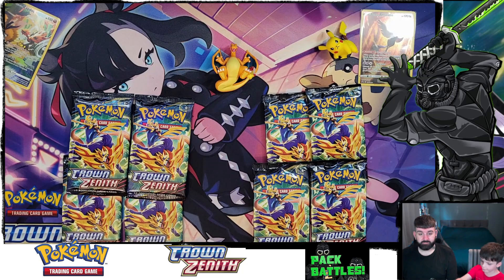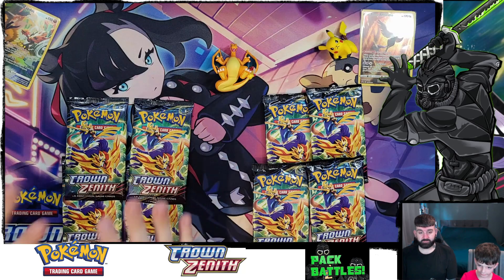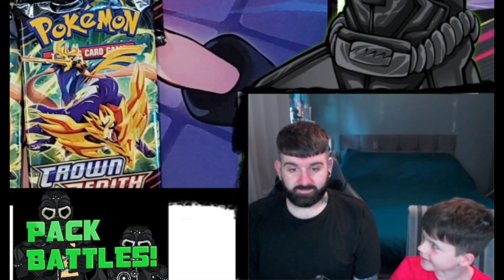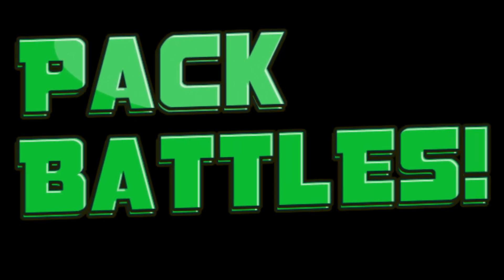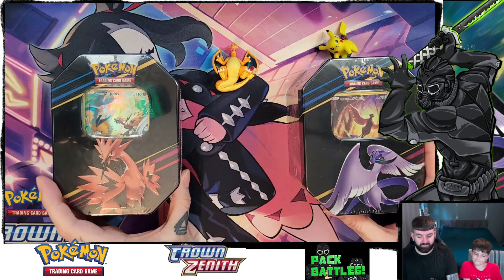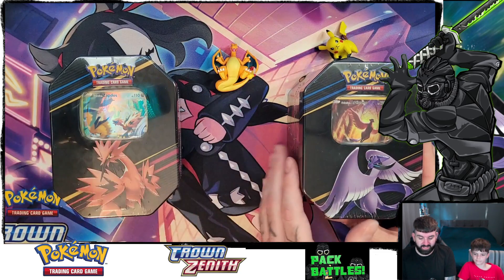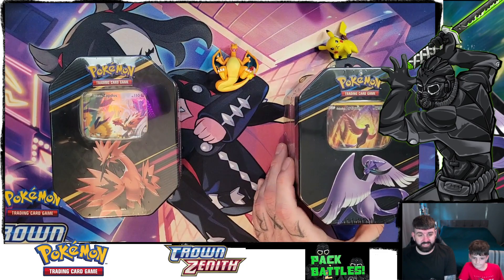We've got our full pack of Crown Zenith and we're going to see who is going to win this episode. Welcome to Pack Bells! Today we are opening two Crown Zenith Legendary Bird Tins. Mini Demus has Zapdos because he needed the promo, and I have Articuno because I need that promo — so that's our bird promos done. Let's get into it.